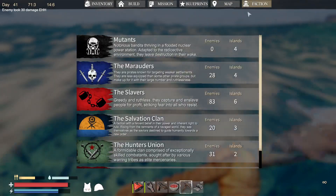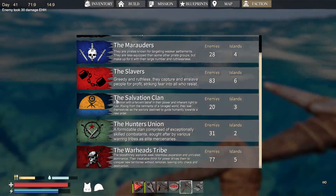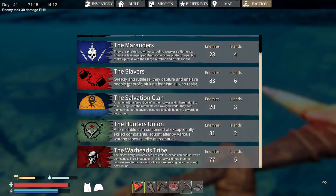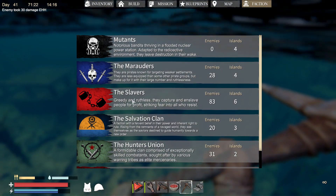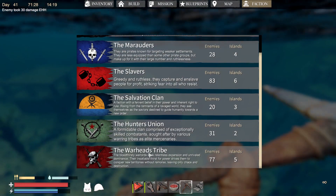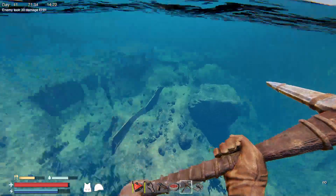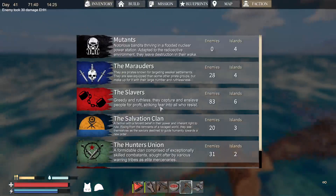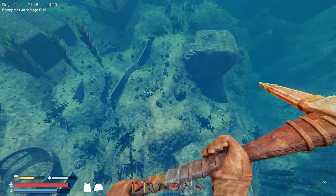Well, I'm at level three. I think I should have got a little invite from the — unless it has been the salvation clan I've been fighting, but they seem a bit easy. I thought three should be — yeah, one mutants, two marauders maybe, three salvation clan and hunters maybe, and then level four is the warhead tribe. But I think it also needs to be if you've discovered them before. If you haven't been to a warhead faction tribe island, you won't get attacked by them. I don't know who I've been getting attacked by.